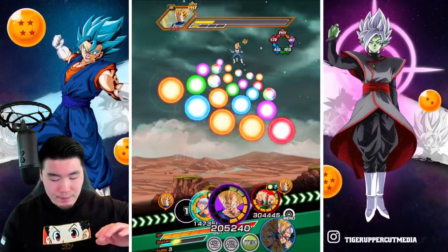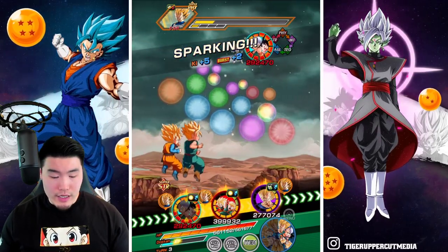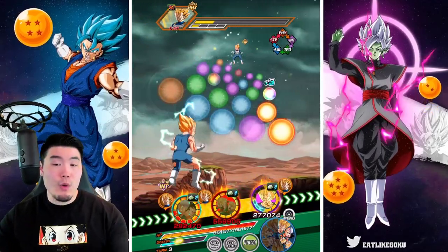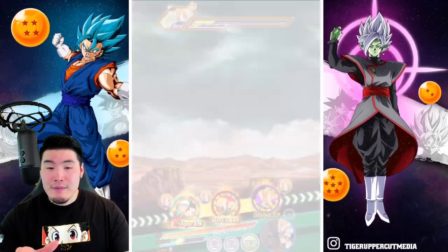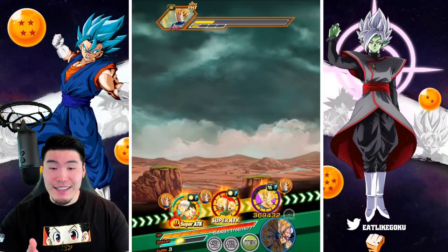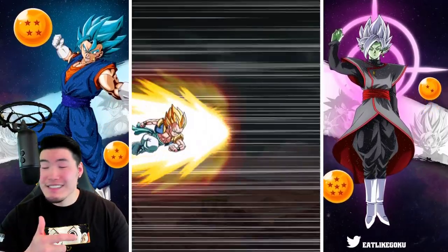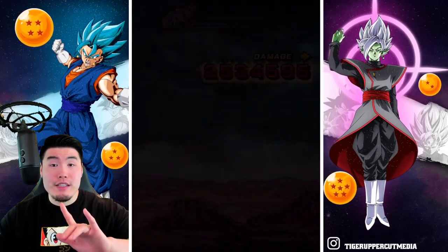Back on this rotation, I will give the super to the LR Goten and Trunks. That's going to be 21 Ki. It's a little bit worrying that we have two attacks before their super, which could punish us. Oh, there's a dodge — nice. Lots of damage right there for the normal. 27k is kind of crazy. And we got the Super Saiyan 1 Gotenks transformation there.